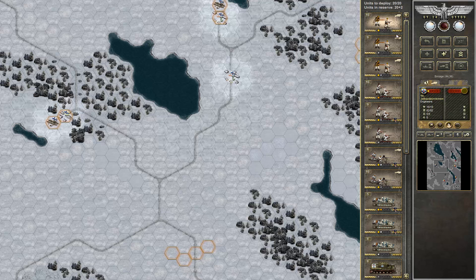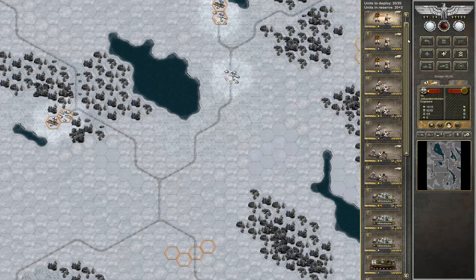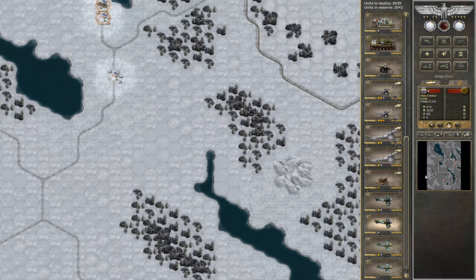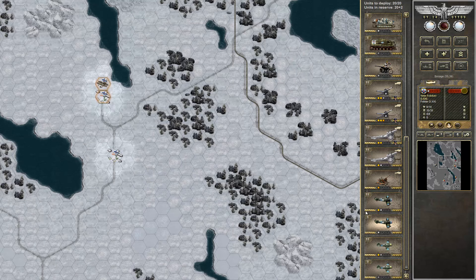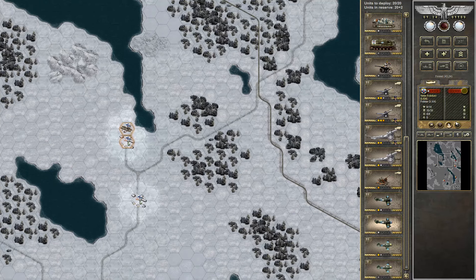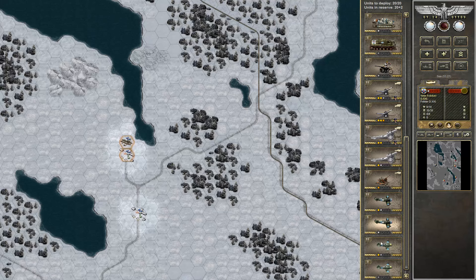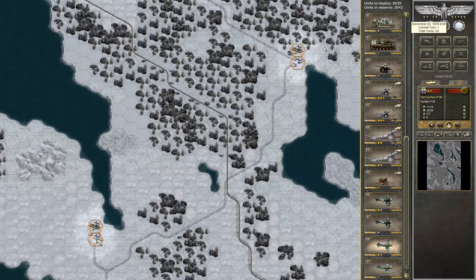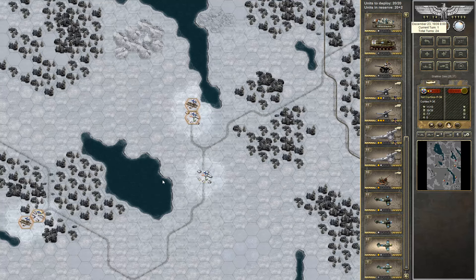I need to replace my forces. I also noticed I still have my airplane that I left in reserves in the last scenario, so it's still around — that's good news. I think I can deploy it this time too; there are four slots there already and two more here, so no problem with that.